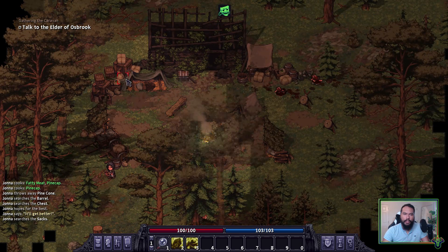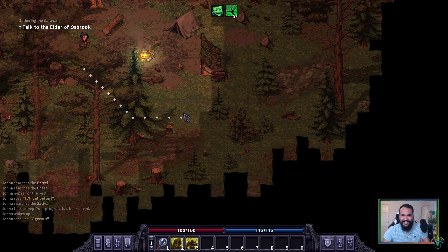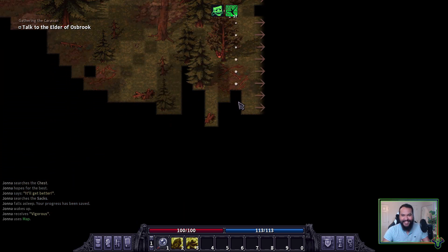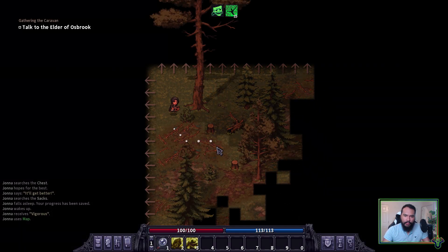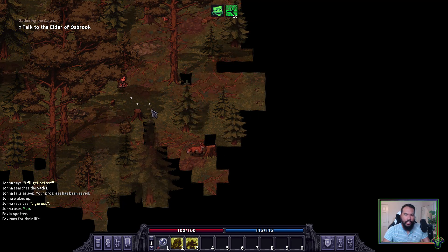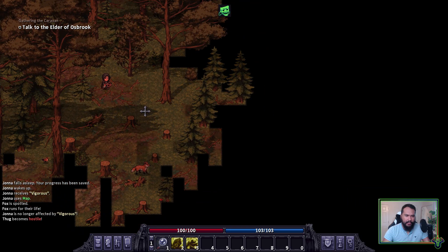Nothing in there and no one here, so let's go ahead and save. The way you save in Stoneshard is by sleeping — that's the only way. It doesn't matter how long you sleep or where you sleep — sleeping is the only way to save. Some people think that's too messed up — sleep often then. Now we want to go diagonal down. We shouldn't get too cocky — we could theoretically auto-path but we might run into a bear, and bears aren't enough.